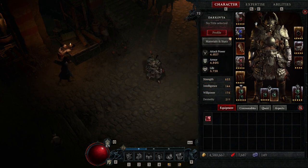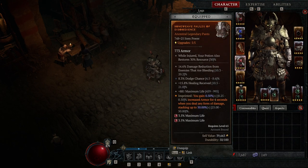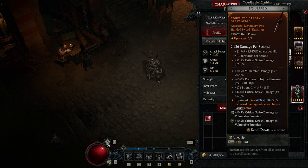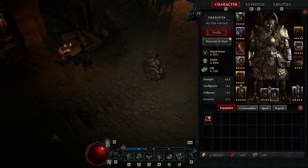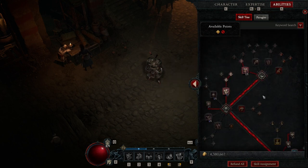My gear isn't anything insane. I'm probably gonna make another video describing all my thoughts on the build and what you should be looking for and what I learned, but I'll just hover over everything real quick so you guys can see. It's definitely not insane gear at all — it's like what you should have by this level. And you can see I don't even have all my gems slotted. Let's look at my skill tree real quick, just in case people are wondering.